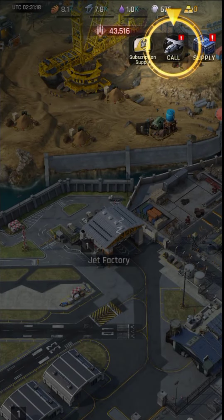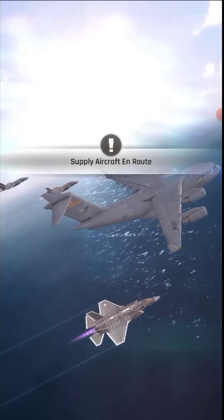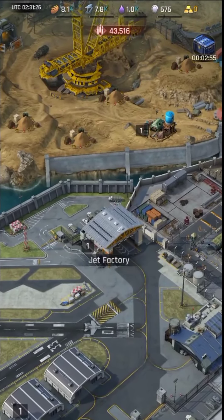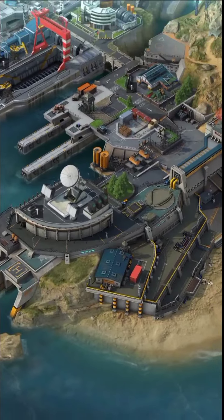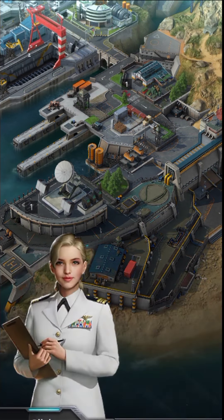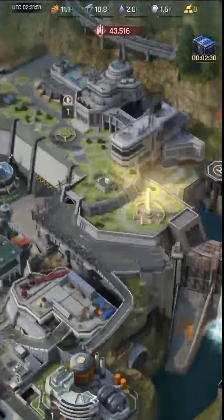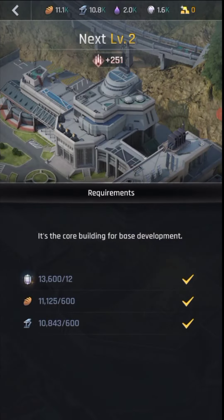Admiral, we can receive air supplies from the Allied forces at regular intervals. The supply aircraft pilots are good at placing supplies in the designated drop zones — it's like practicing precision bombing with supplies. Admiral, we now have enough supplies to upgrade the headquarters. Please give the upgrade order.